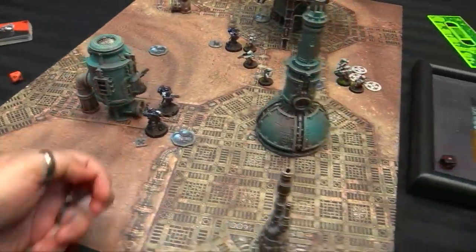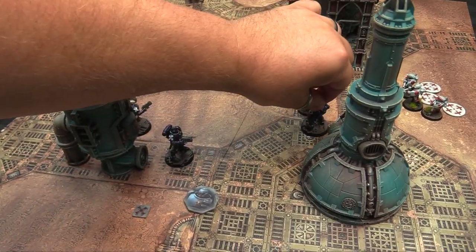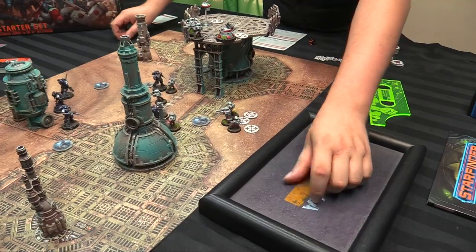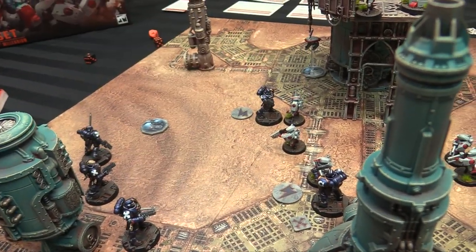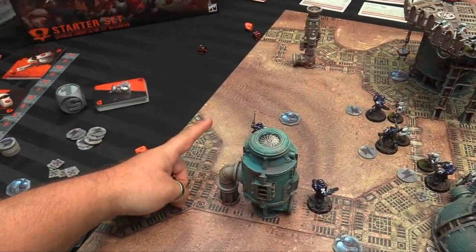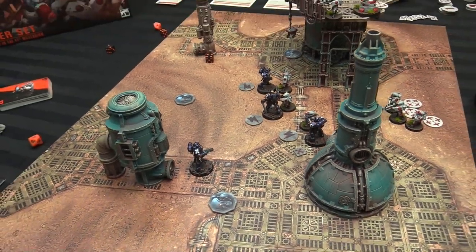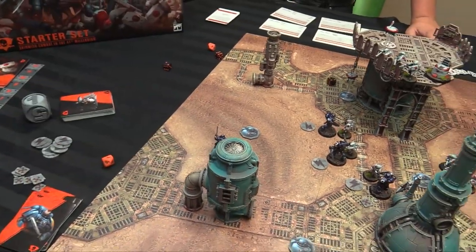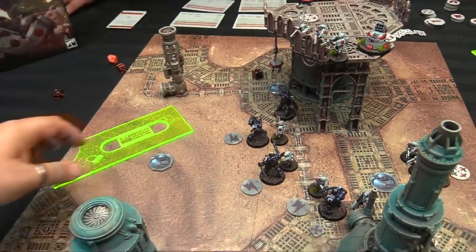My remaining troops run to hide behind cover rather than charge. The scout runs 10 total and hides behind a wall. The other fellow runs 10 as well, getting underneath the terrain structure to be out of line of fire from the firing squad on the ledge. That's my movement phase done, so it's on to shooting.